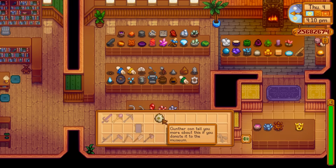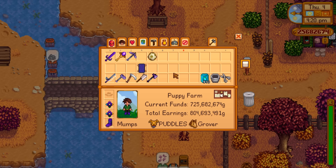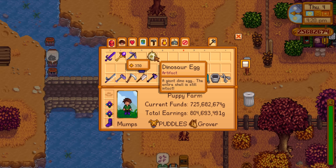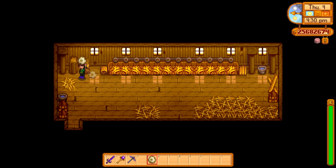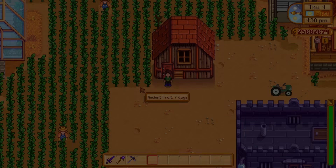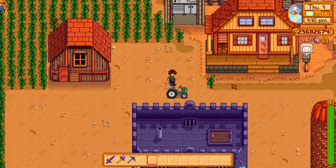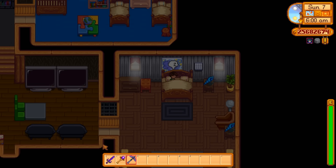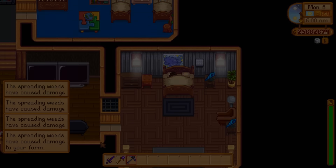What we're going to do today is donate it so Gunther can tell us a little about it. Once you find a second one, place that giant dino egg — the entire shell still intact — into the incubator, and several days later you'll be rewarded with a baby dinosaur. The incubation time is only six days if you have the Coop Master profession, but a full 12 days if you picked the other profession.